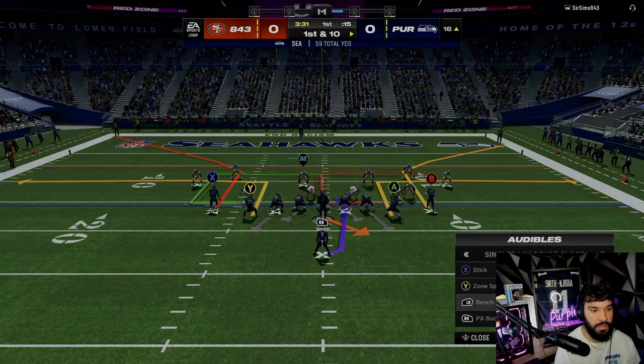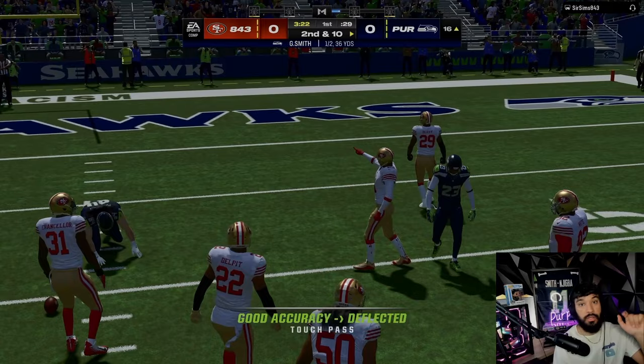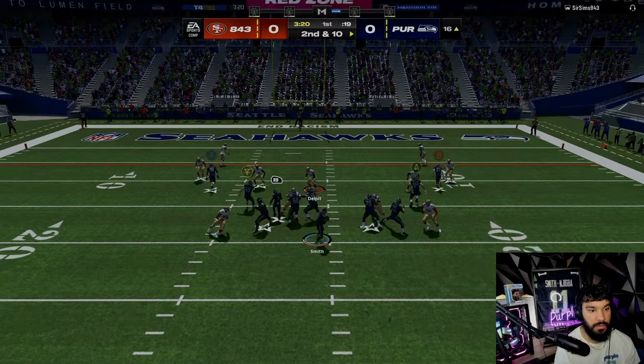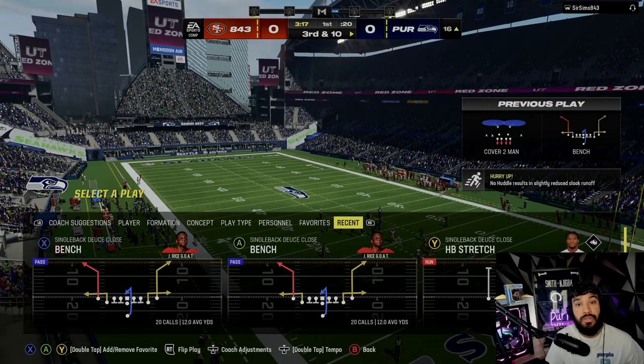Ken Walker is fighting for that first down for real. Let's try this one more time — I don't think it's gonna work again because he's actually watching it, but hey, I could be wrong. I accidentally double-clicked A — that's on me. Here we go again: boom, up the seam. I'm not gonna double-click A this time — we're gonna stare at Ken Walker right there over the top of his head.